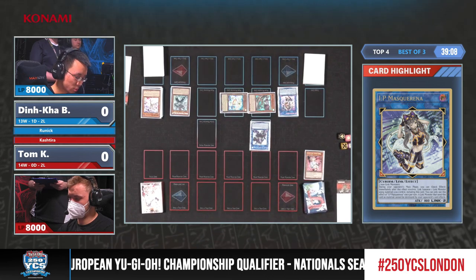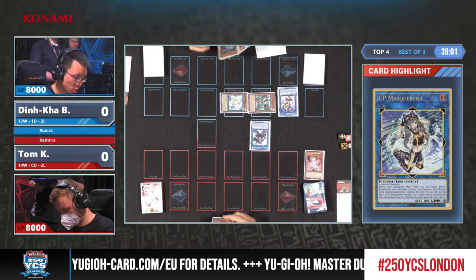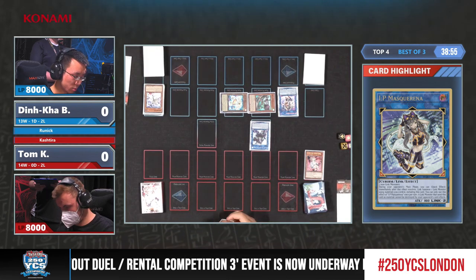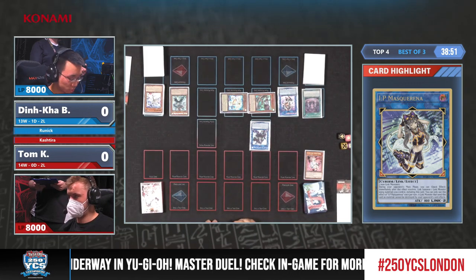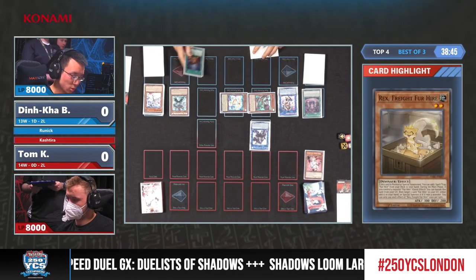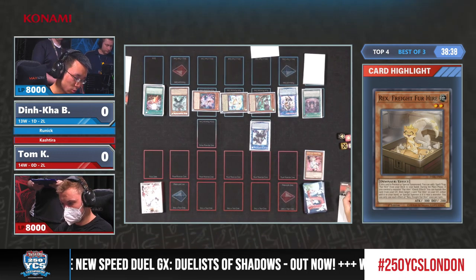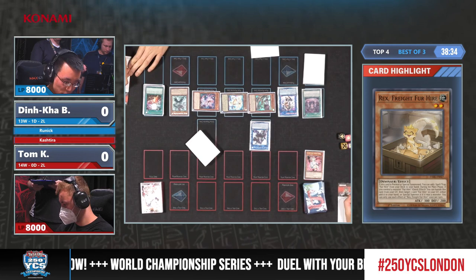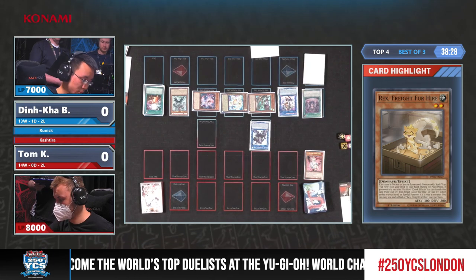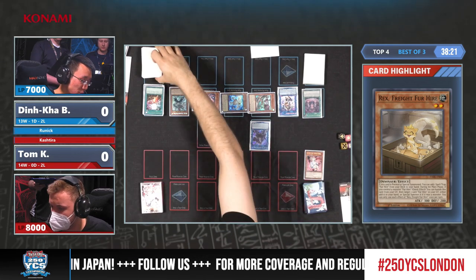Tom's going to have to pay attention if he's not played against this For Hire deck — how Dinka's going to destroy a card he controls, and you have to pay attention to the effect of that Rex in the graveyard, which can banish itself to Special Summon a For Hire monster at any point during somebody's main phase. That is something he definitely has to pay attention to, because those graveyard effects — especially when Rex is somewhere in the middle of the graveyard — you could really easily forget about it. But at this top level of competition, that probably won't happen. Rex is really good at not only summoning monsters, it also adds back the spell cards you're using in your combos — from the graveyard as well.